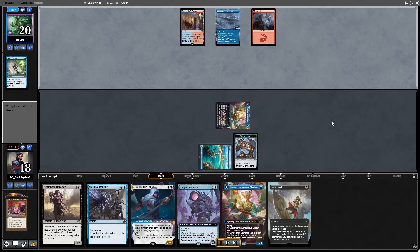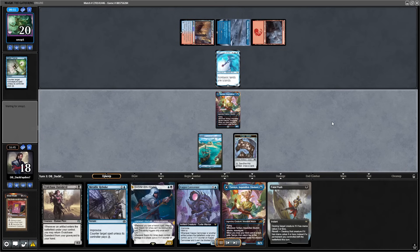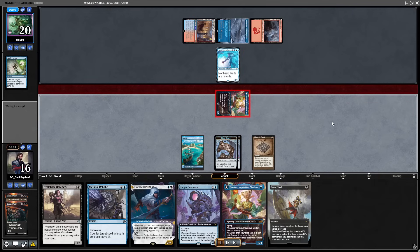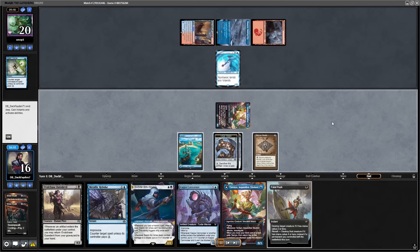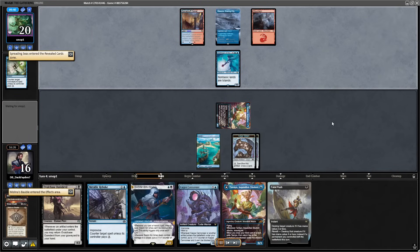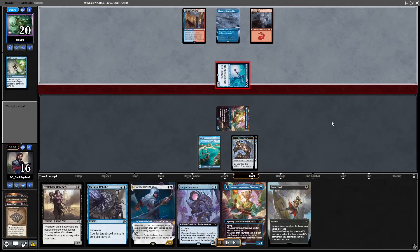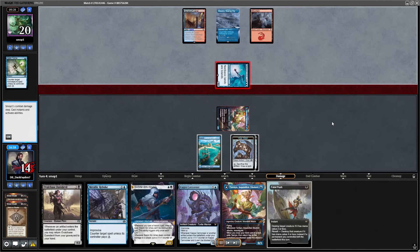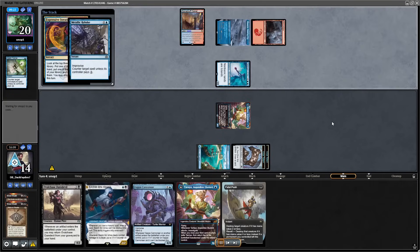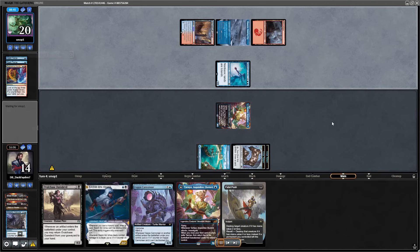I'm still good if I can draw a land next turn. Opponent has Harbinger again, which makes things harder. I'm still attacking — I have a Rebuke so I can just crack the Bauble and still hold Rebuke for their turn in case they try to go for anything. I think Expressive Iteration is a good target for my Rebuke, but opponent also has Spell Pierce, so they were able to resolve it.